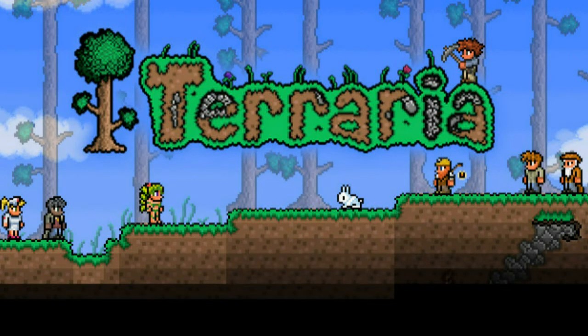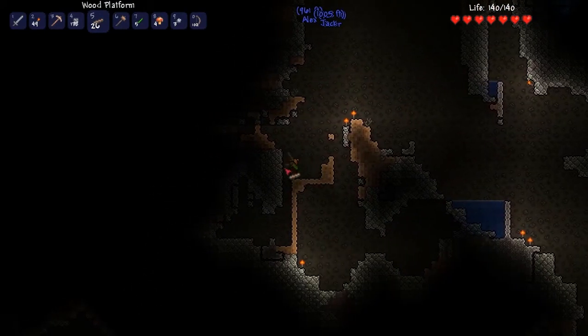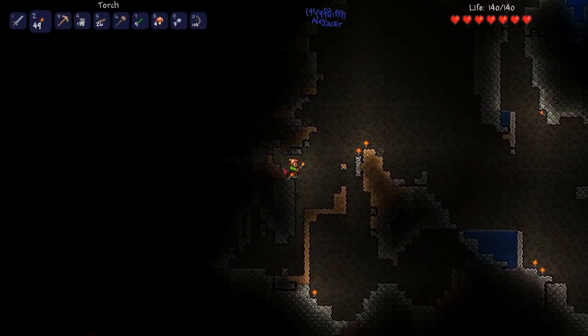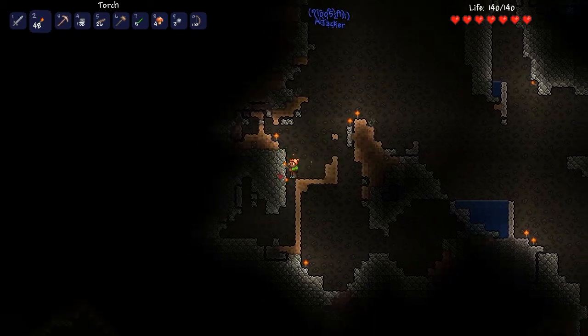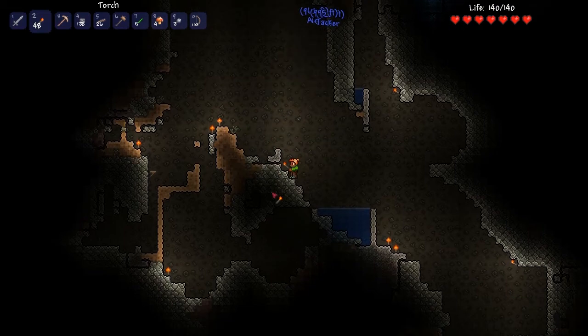Goddammit, the nurse is standing in the way of the chest. I'm looking for tombstones. There's vital sand in here which I'm mining. Whoops, that was supposed to be a torch. I can't open this chest! Really? Is the nurse raiding it? No. I can't figure out why I can't open it.